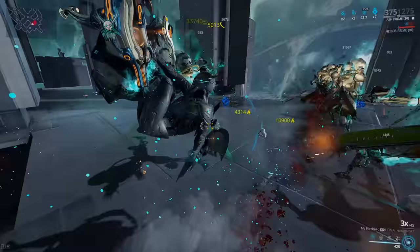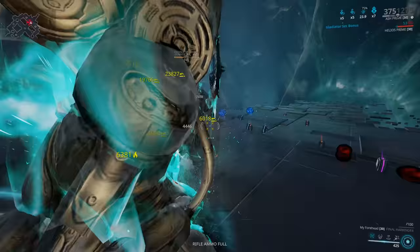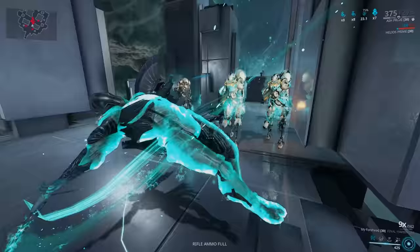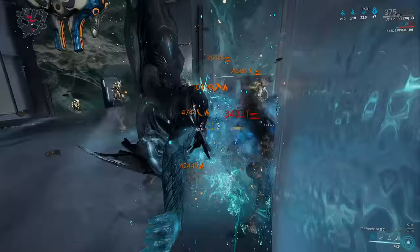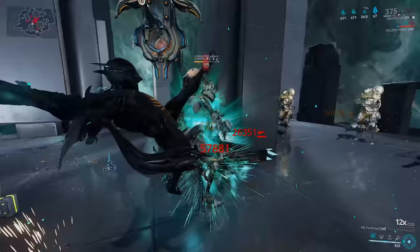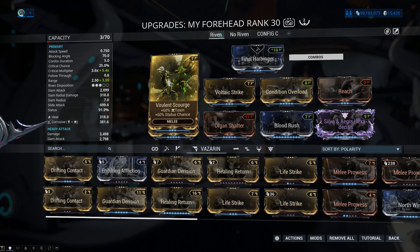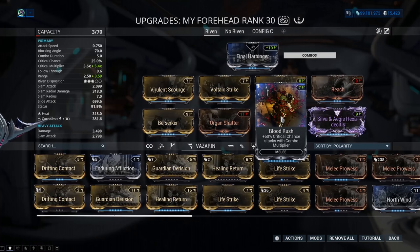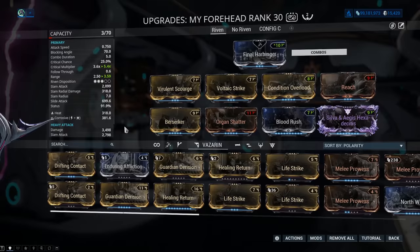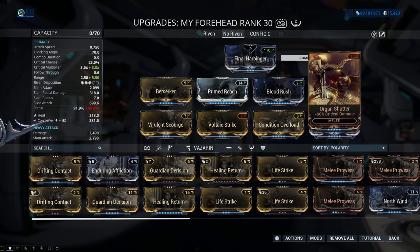For this footage I am not using my riven — I have a crit damage, status chance, and status duration riven for my Silva and Aegis Prime — but I swapped it out for Weeping Wounds just so I wasn't showing off something none of you can get. These are my two builds, both built around Condition Overload, Blood Rush, and either Weeping Wounds or my status chance riven, Berserker for attack speed, Reach for added range, and whichever elemental combo you want to mod for. It is a heat-based weapon, so heat gets added onto your setup as the last element.